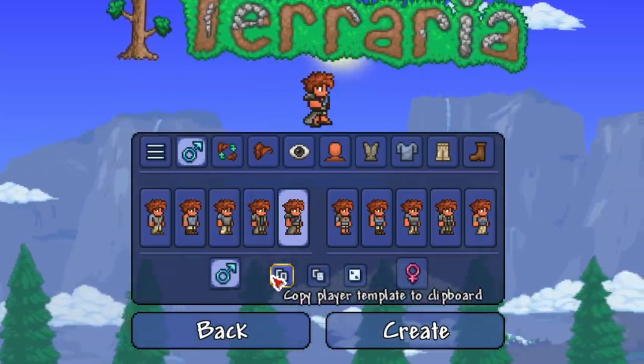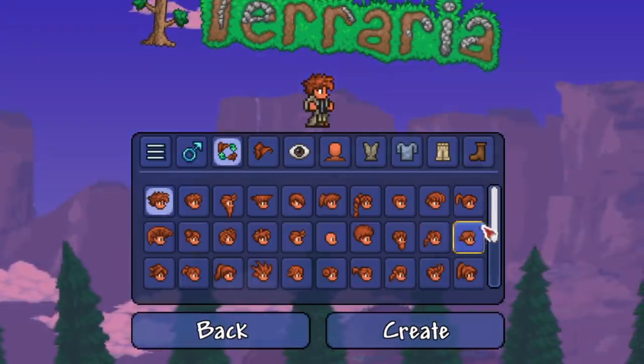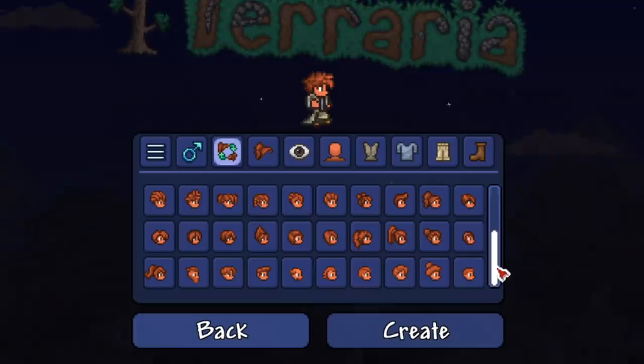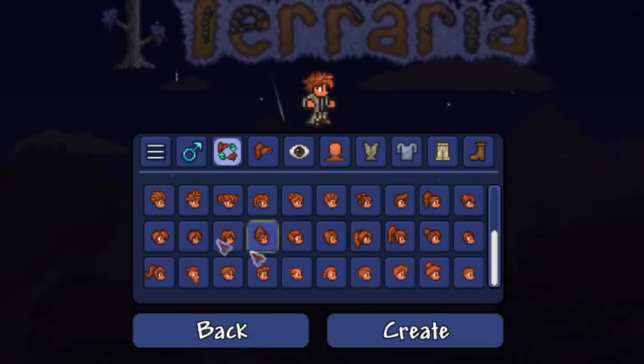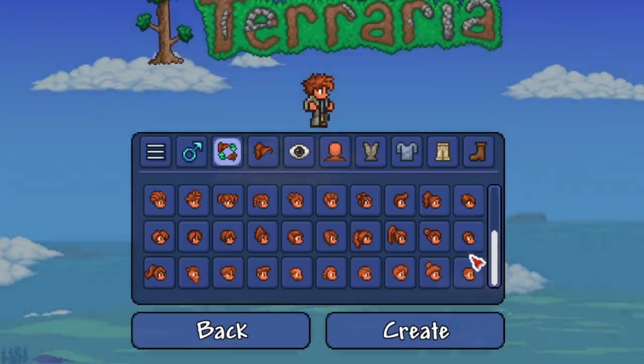You can paste the template from clipboard or copy the player template to clipboard, which I like. I usually like to rock the trench coat, so let's go with that. Now for hairstyles — I'm wondering if the extra hairstyles you unlock from the Stylist after beating Plantera will ever show up on this screen.